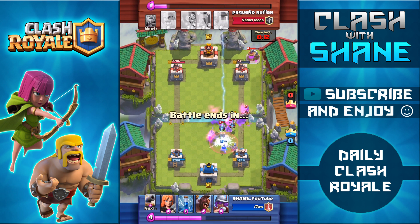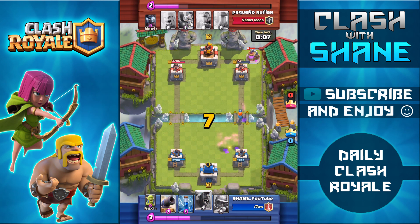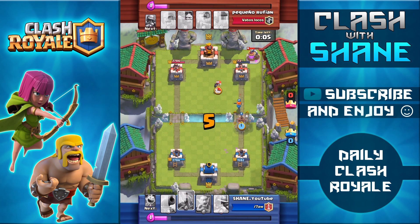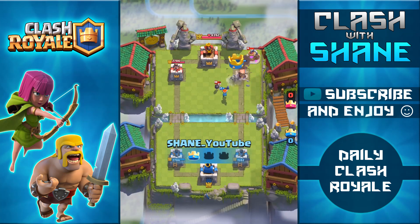Right here, defending against a Royal Giant push, Princess coming in clutch, killing all those minions, and in a couple seconds, I'm going to go ahead and use the Zap spell to finish off the tower and secure the one crown victory. Hog Rider going in there, Zap going down, giving me the one crown victory. Let's go ahead to the next replay.